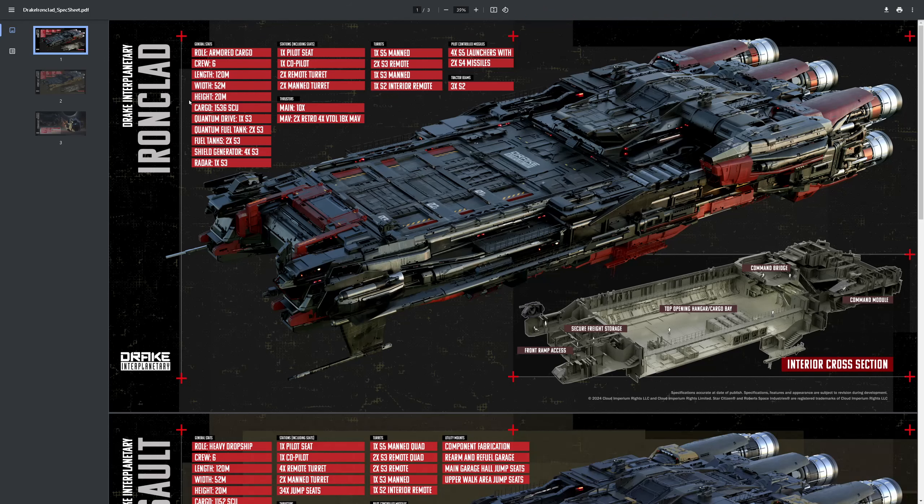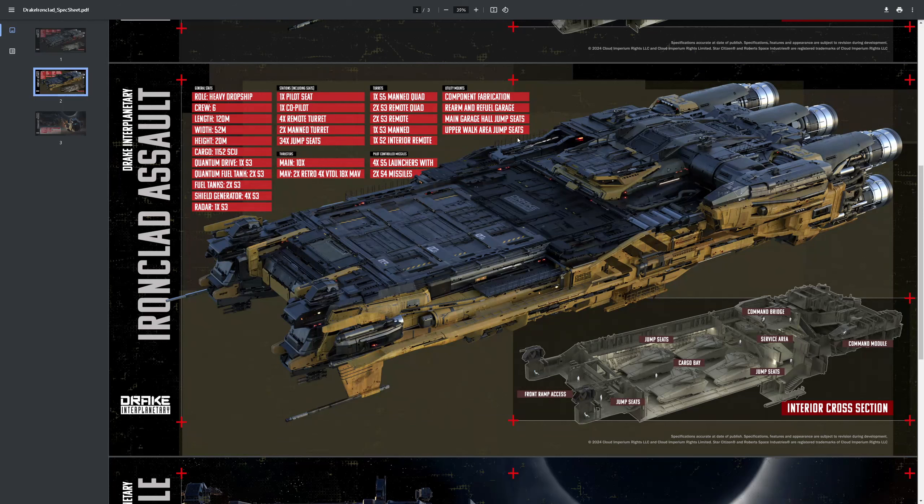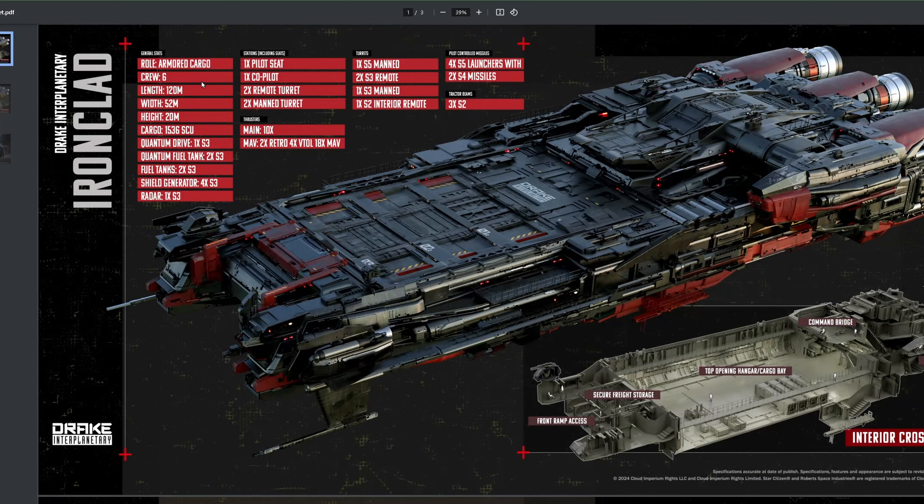If you want more details you can check out the concept document, which has some of the most beautiful images along with more stats on the ships themselves, including their shield generators — 4 size-3 shields is a big deal. One interesting thing I found is it's only 120 meters long, making it only a few meters longer than a Caterpillar. So the nickname 'fatter pillar' feels very apt for this ship.